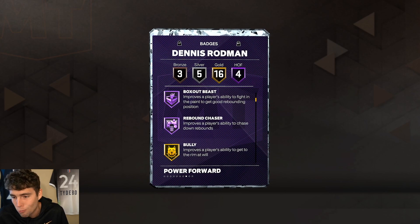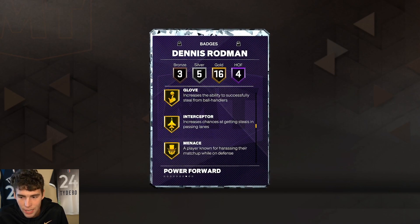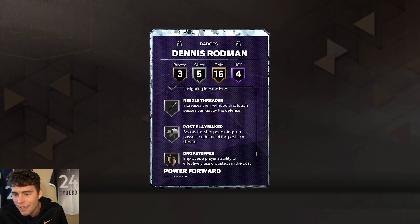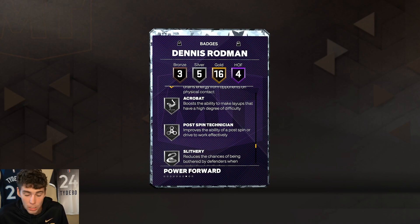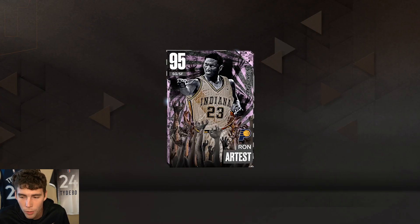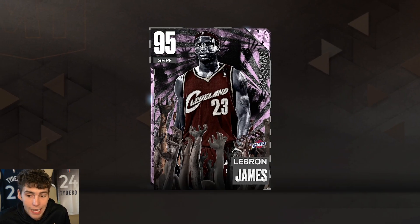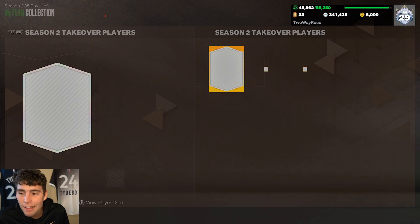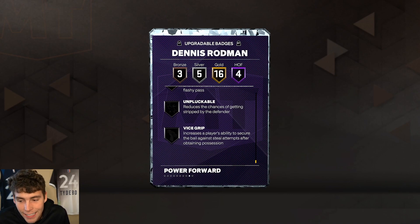His badges include Hall of Fame Anchor, Workhorse, Box Out Beast, Rebound Chaser — 16 on gold. Also Bully, Fast Twitch, Ankle Braces, Challenger, Chase Down Artist, Clamps, Glove, Interceptor, Menace, Pogo Stick, Post Lockdown, and Brick Wall, with five silver badges and three bronze. But here's the problem: Rodman only has 28 base badges. Ron Artest has 42 base badges, LeBron has 55 base badges. That's the issue.